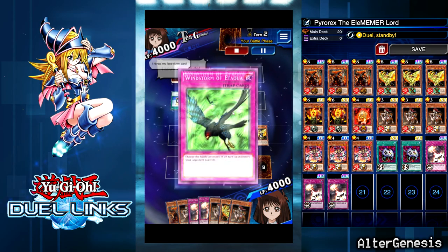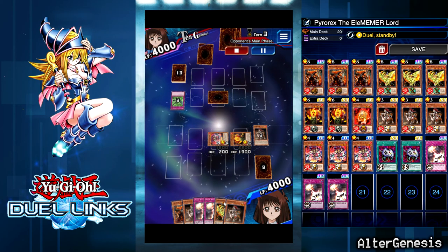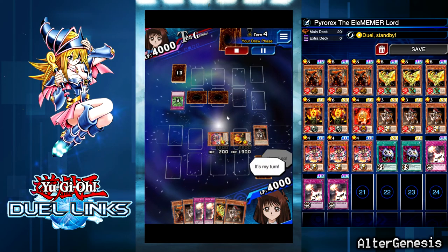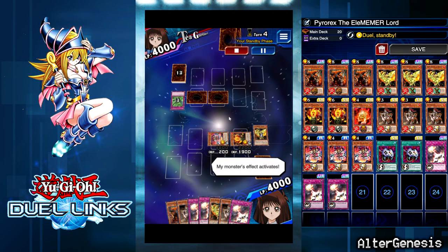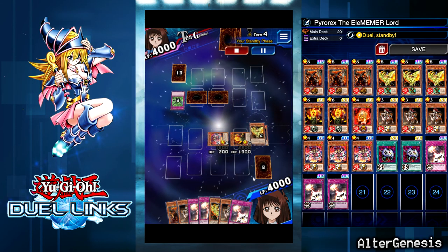He pops Windstorm — that's okay. I was able to drop another Canine Tar because I have so many cards in my hand. He has two sets — I still don't know for sure if it's mill, but it pretty much has to be because he was playing Cup of Ace. He probably thinks he's in good shape; I'm already down to eight cards.